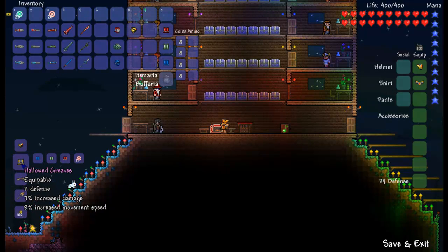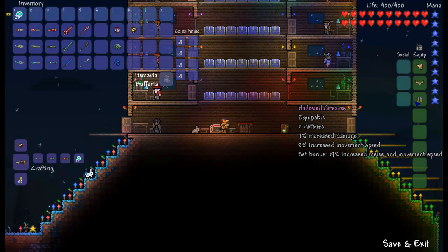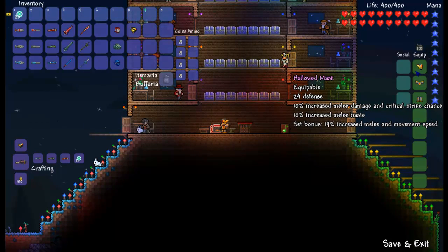Now we've got the hallowed greaves. You equip that and you get 7% increased damage and 8% increased movement speed. Now with this set bonus right here, you get 19% increased melee and movement speed. So that's really good.